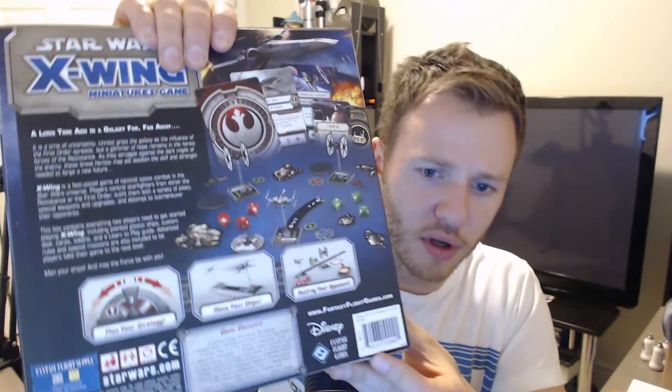Here you go — I wanted to show you the back too, so you can get an idea of the components. You've got the attack and defense die, the flight paths. We'll open this up so you can take a closer look. I'm very excited — this is the first set I've actually owned. This is the X-Wing Miniatures game from Fantasy Flight Games. Okay, I'm opening it up.